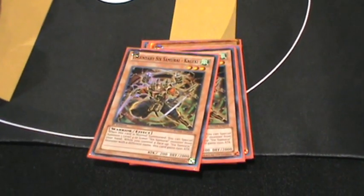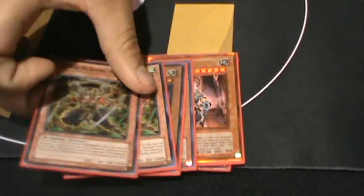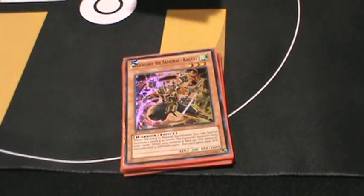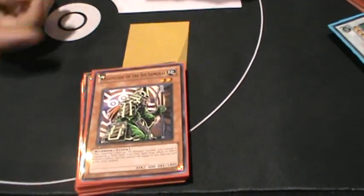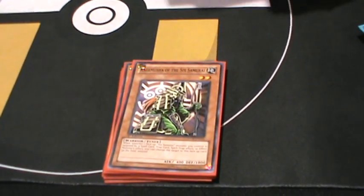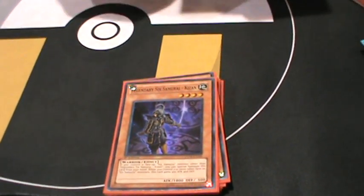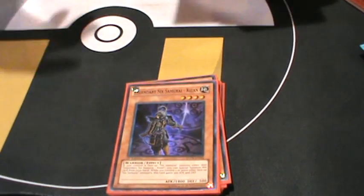Two copies of Kageki — that helps get out Kagimusha, get out my normal monsters. He's Level 1 so Asceticism can get out Iru or Anishi. Three Kagimushas — tuner, man, you gotta have them. He's got a huge 1800 ATK, that stops most things, and he's got a great targeting effect. Then three Kizans because they Special Summon, they turn to 2100, and they're great tribute fodder for the Six Samurai Shield effect. If you have Anishi or Iru and you Special Summon that, you can attack and then overlay into either Shien or Blade Armor Ninja.